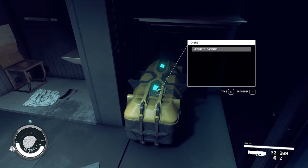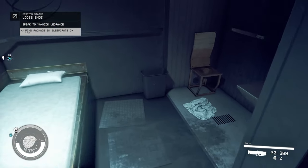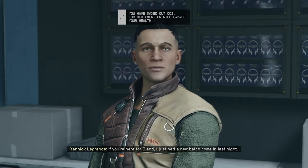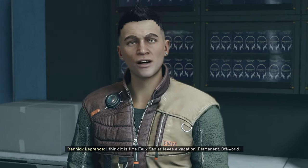After you get the package, deliver it to Yannick at the liquor store. Choose dialogue options that seem like you're interested in more work, and Yannick will give you a follow-up quest to deal with a guy named Felix Sadler.